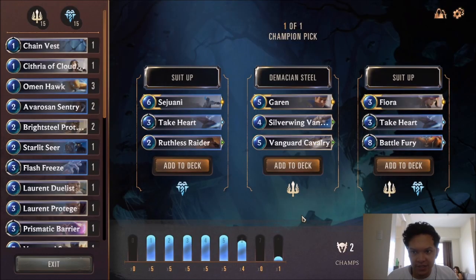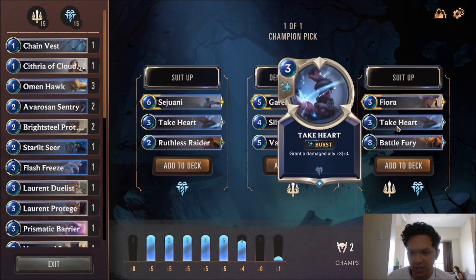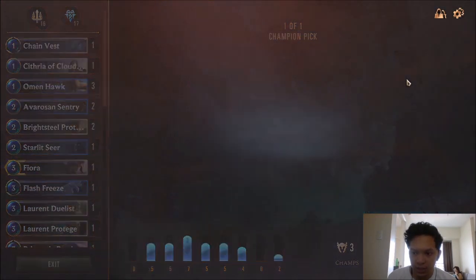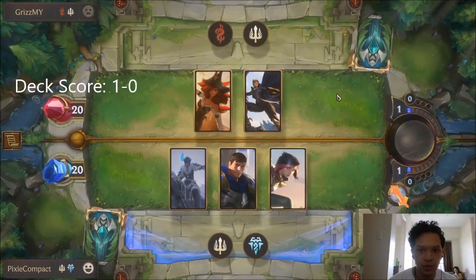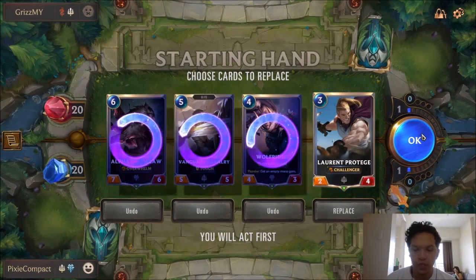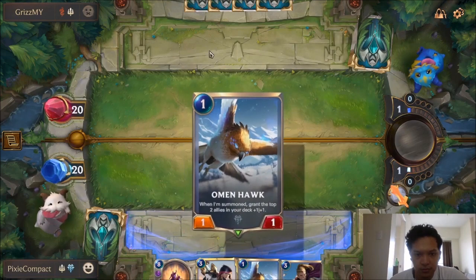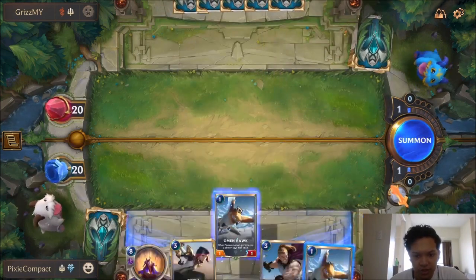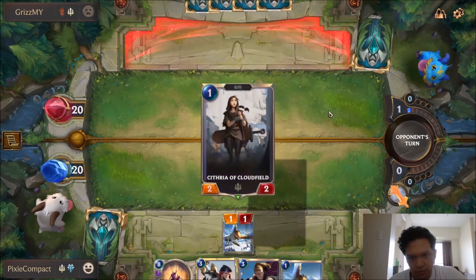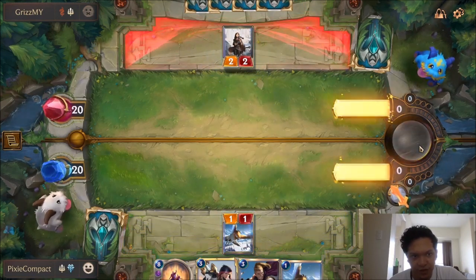We get Fury — take Heart and Battle Fury. We'll definitely take this since we don't have many combat tricks. So we'll take this — we want our combat tricks. We're up against Miss Fortune and Quinn. We don't have any good ways of dealing against Miss Fortune yet. Two Omenhawks — that's really good for us. We'll get some highly-statted cards in the next few rounds.